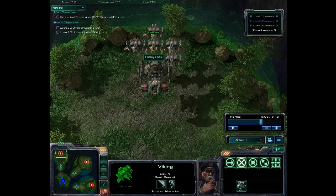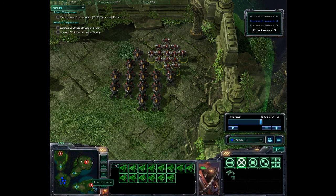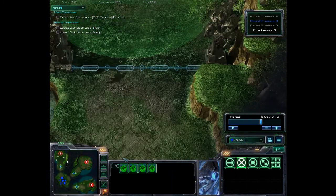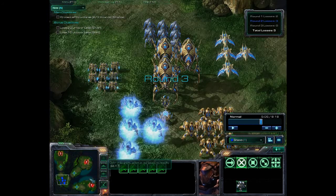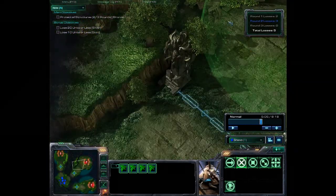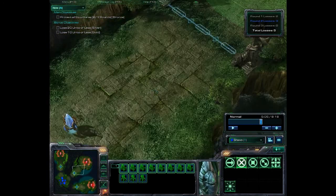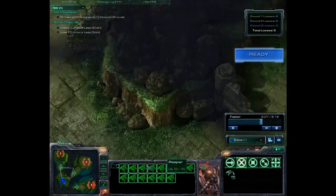Round three — we're up against one battlecruiser and five Vikings, a bunch of hellions and reapers, and a bunch of tanks as well as six marauders. This one's a little bit more difficult. You want to get your four Archons and put them up here along with your High Templar to feed back the battlecruiser and take out the Vikings. You want to get your Phoenix and put them over there, then get your Immortals and put them there too. And then get your Sentry, Stalkers, and Colossi and put them over here to take care of the hellions and reapers.